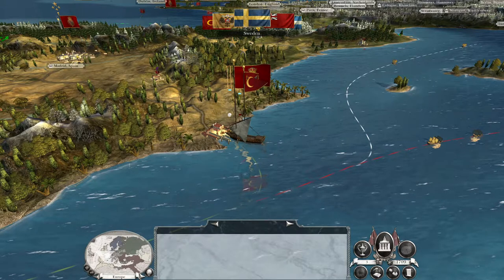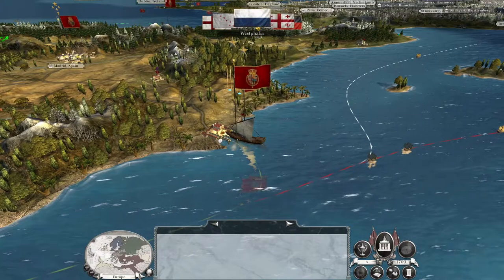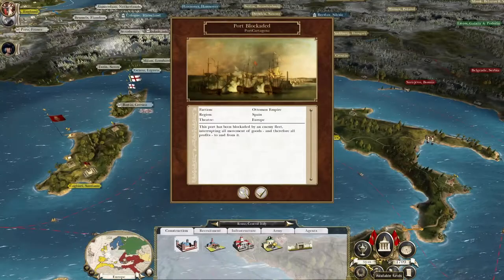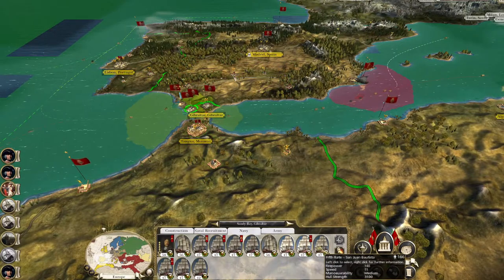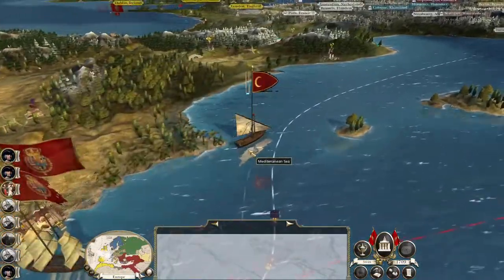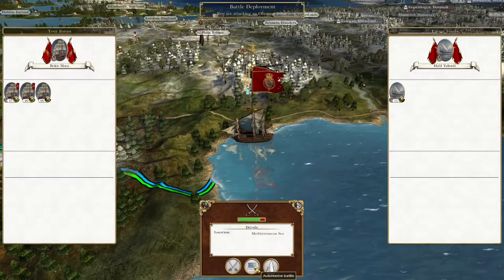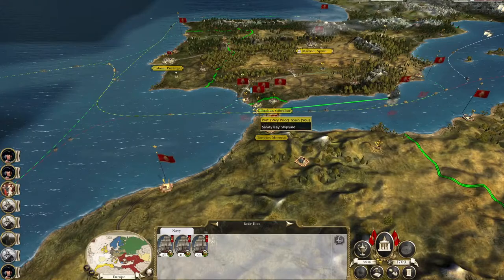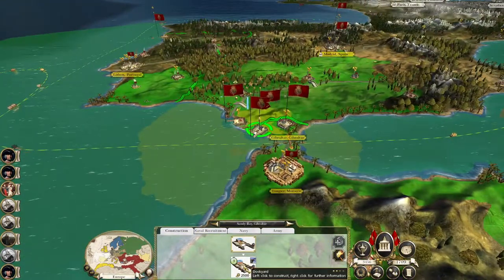The Ottomans are raiding us with a single ship, so we're going to have to send a small squadron out to capture their ships, unless the Italian states want to come and protect my port - which I don't see why they would, but the AI can do funny things. It's only a Xebec, so if you send a relatively overwhelming force to deal with a small ship you shouldn't lose any. Let's get them back to Sandy Bay, and I think I might use my limited funds to upgrade Sandy Bay to a dockyard.